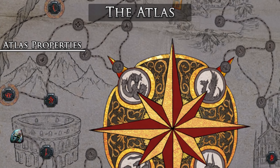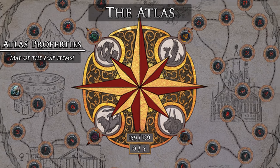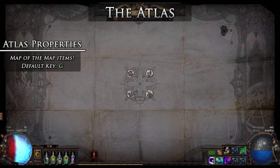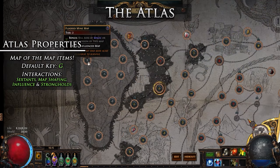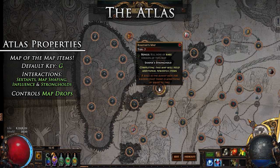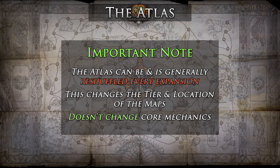There is a map of all these map items called the Atlas, which describes and connects all of these maps together in a cohesive story. The Atlas can be accessed by the default key G. Initially, this map will be mostly blank and undiscovered until you explore the maps that are within it. This is the core of the endgame system, and it has many interactions and mechanics, such as cartographer sextants, map shaping, influence, and strongholds, just to name a few. It is important to note that this is the main controller for how and which maps you will get back from monster drops.